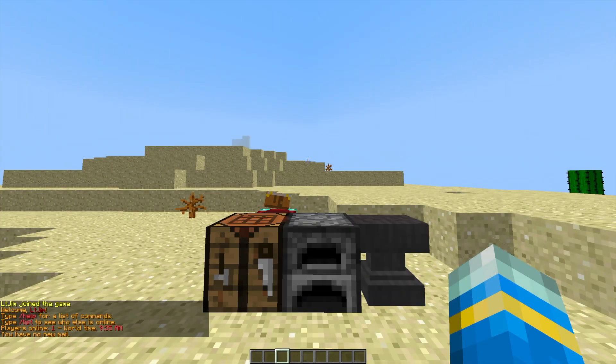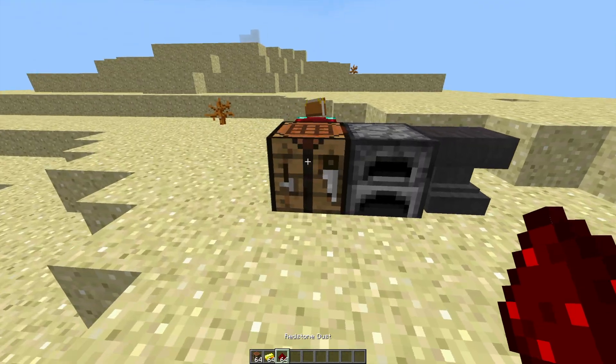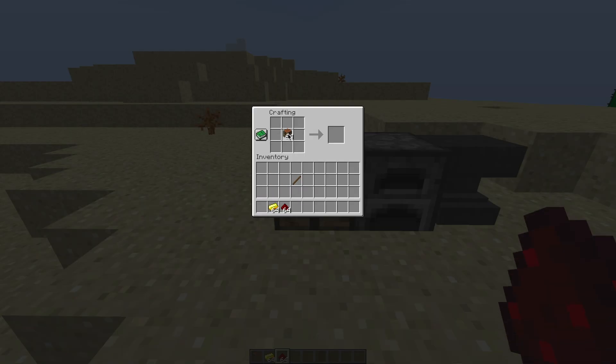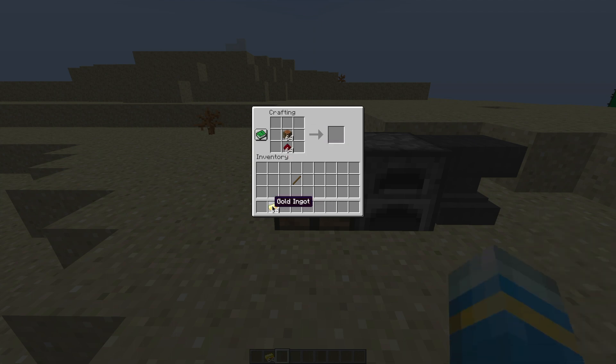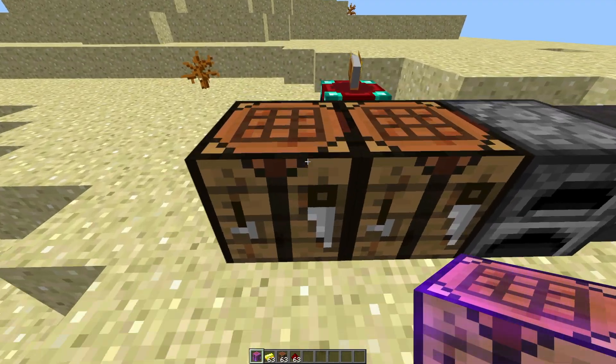If you want to create an advanced workbench, it's very straightforward. All you need is three items: a normal workbench, a golden ingot, and a piece of redstone. Pop it in with redstone at the bottom, crafting bench in the middle, and ingot at the top. It will give you an advanced workbench which will be enchanted, allowing you to make special recipes that you can't do in a normal workbench.